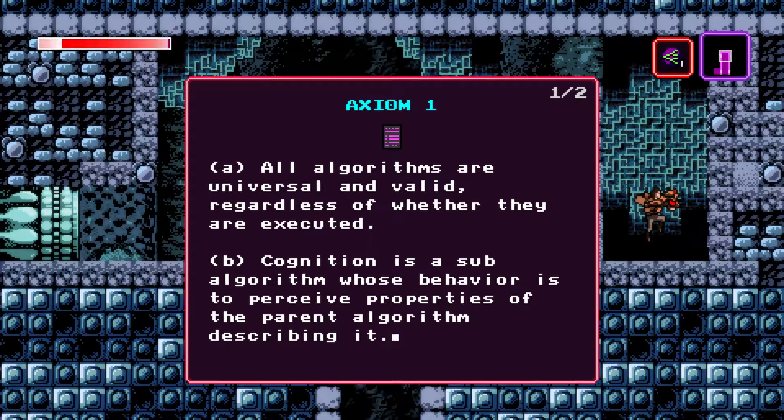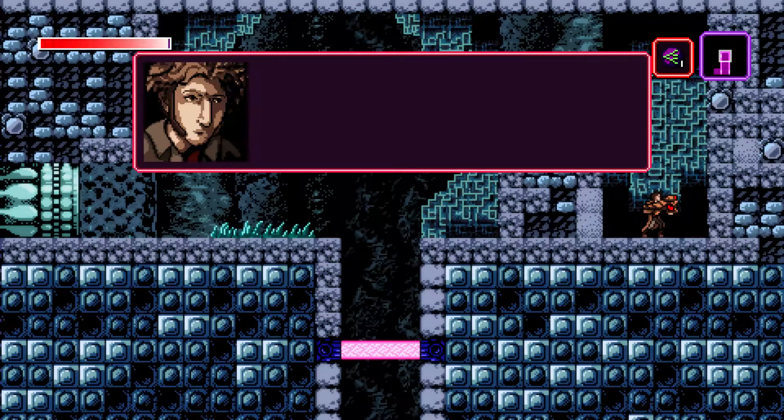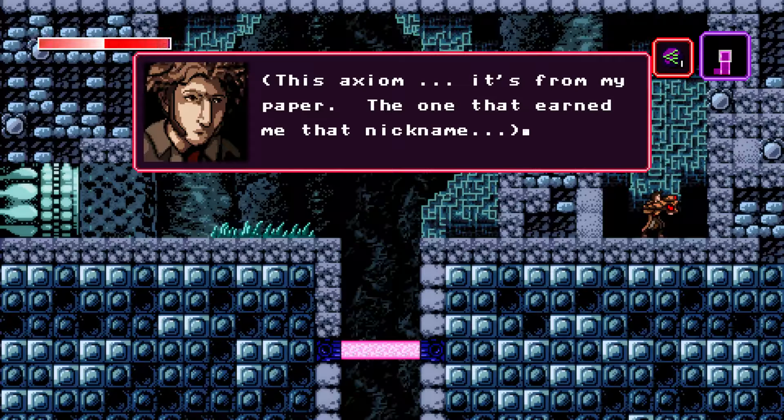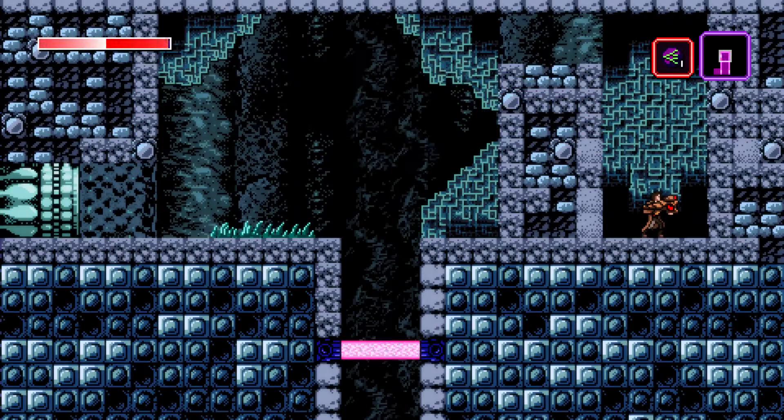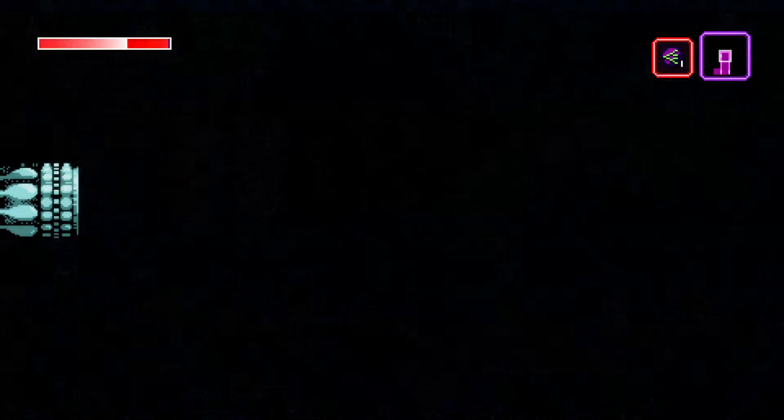A: All algorithms are universal and valid, regardless of whether they are executed. B: Cognition is a sub-algorithm whose behavior is to perceive properties of the parent algorithm describing it. C: Any algorithm giving rise to cognitive entities perceived as reality by the entities described. This axiom is from my paper — the one that earned me that nickname. So that's from the paper — I'm assuming he's talking about the Athetos nickname — so that all actually happened.